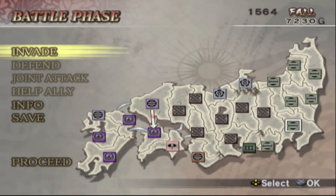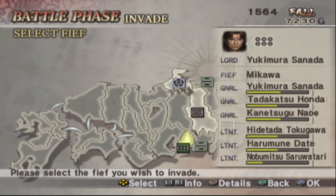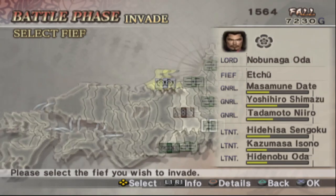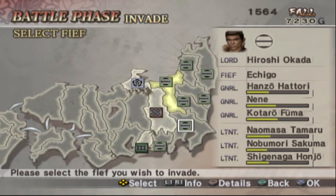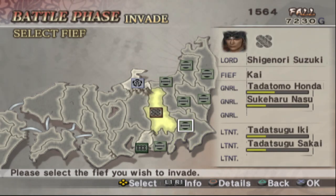Oh, they didn't attack us. I was fully expecting Yukimura here to attack us, but they didn't do anything, so that's okay. I want to attack here first so we can form a line. Let's bring everybody from Sagami first.